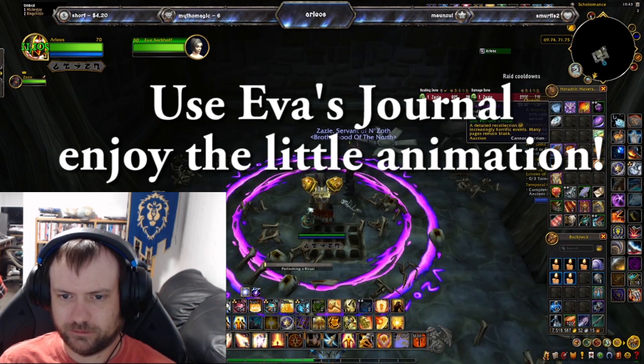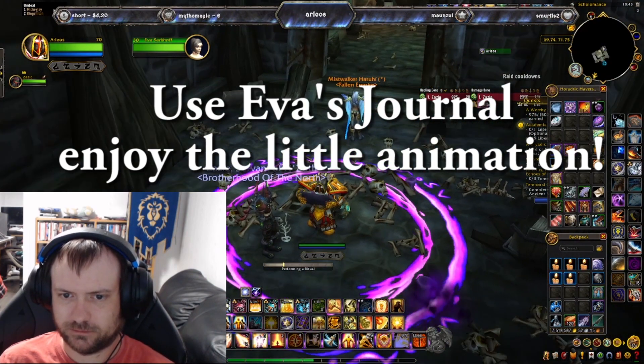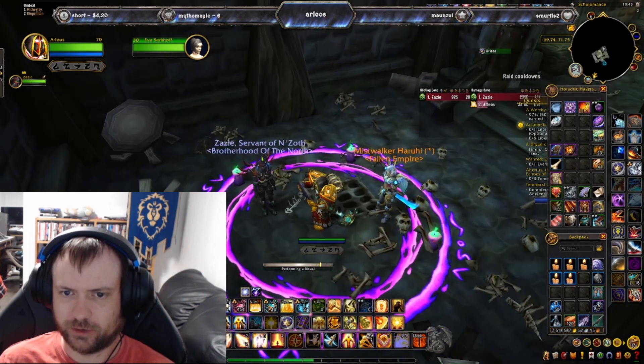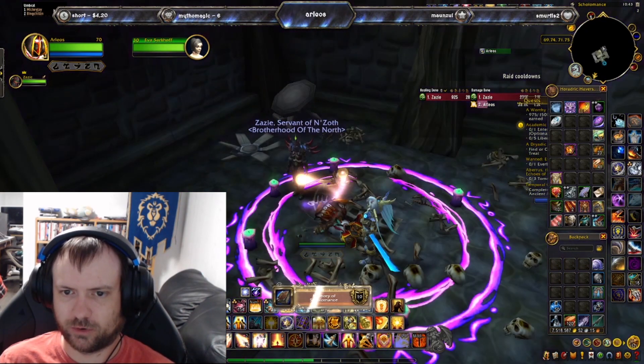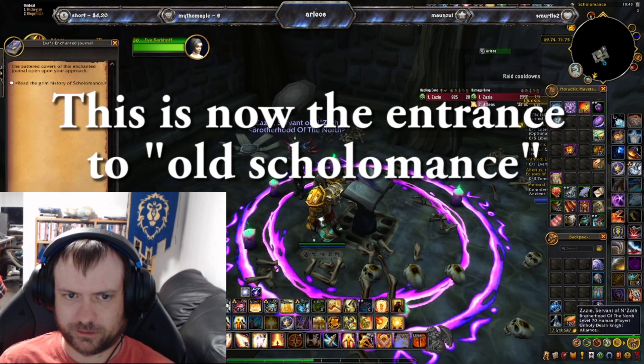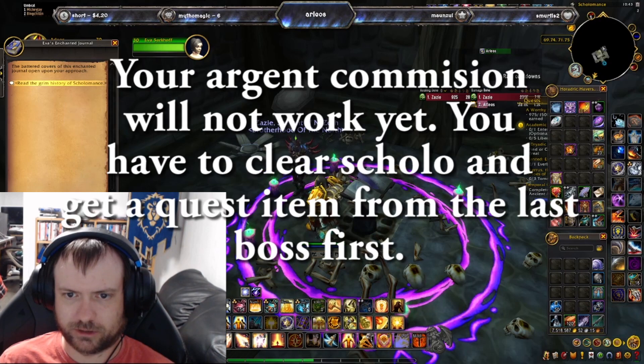You click on the journal and it will start a cast, placing all the candles around it. When it's finished, this is going to be your new — or rather the original — Scholomance entrance. The old one. Click on it, click the interaction, and you can go ahead and enter.